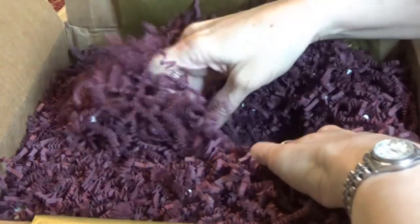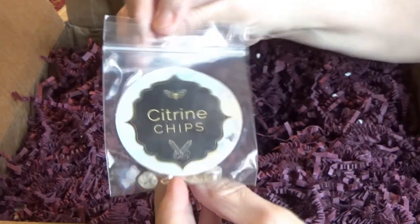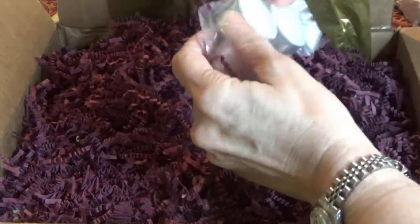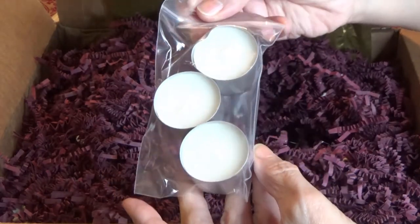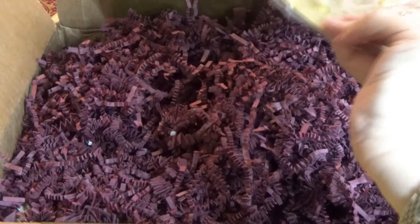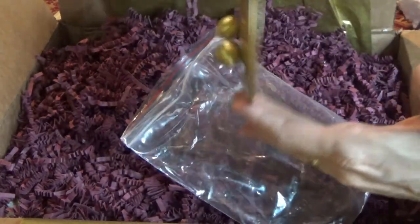We have some citrine chips. We also have tea lights — just in case you're interested, you can save the little cups from tea lights and burn incense or use charcoal in them. And here's a stand; let's take this out. There it is — it's like a stand, probably to hold this gorgeous candle holder.